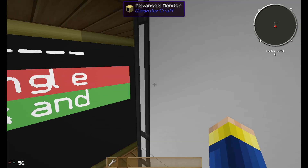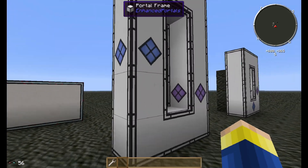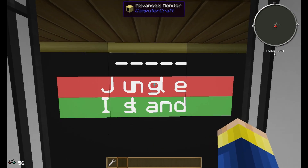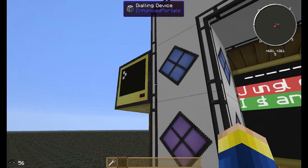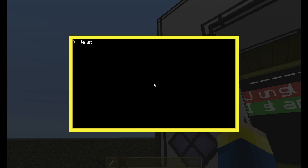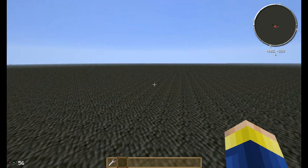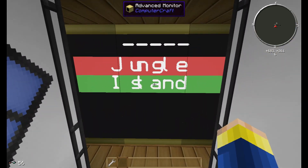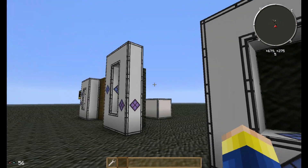I will just right-click 'jungle' here — jungle should be this portal I think. I need to start the program first. There we go, program started. And teleport — and I am over here. If I go back here and right-click 'island', I will pop over here.